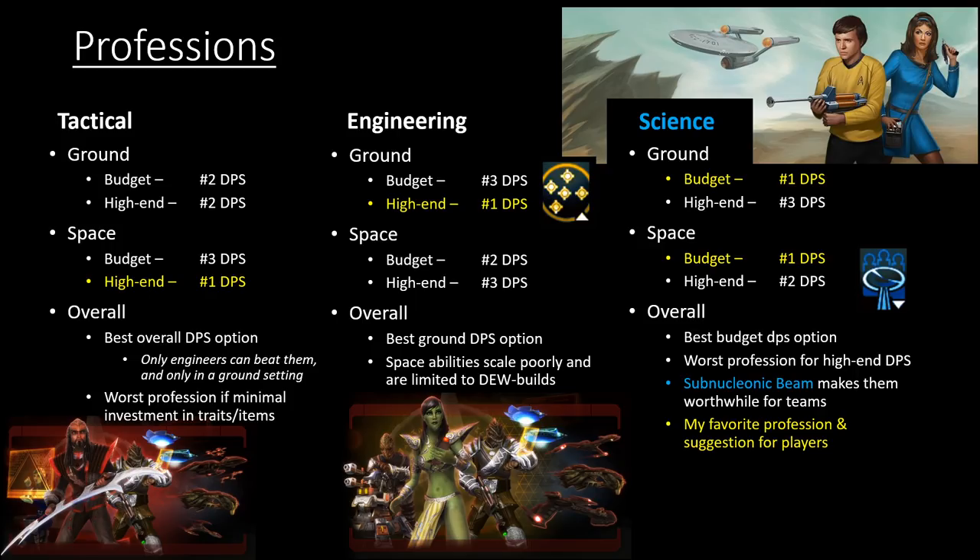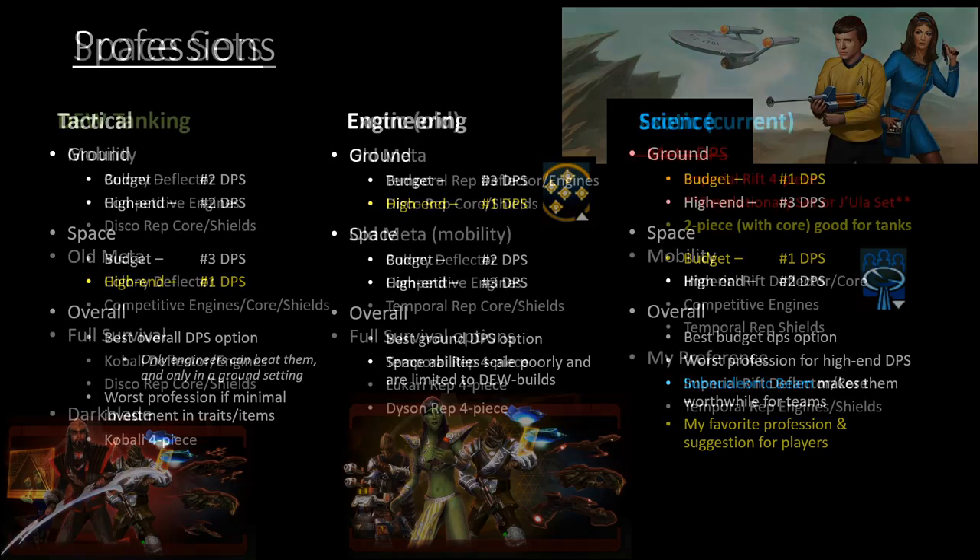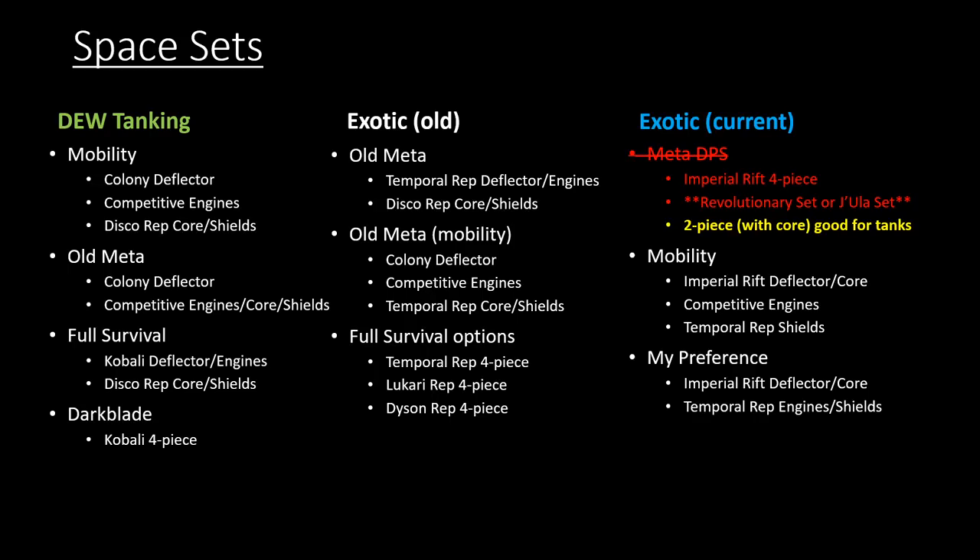In engineering, it has its situational usefulness. If you're going to make a premade team of five captains going through every elite TFO in the game in both ground and space, I'd recommend two tactical officers, two engineering officers, and one science officer. Engineers are really useful for ground maps like the Lukari ground maps, as well as the ground map for Deep Space Nine. The engineer cover shield ability is pretty invaluable for that particular ground map.